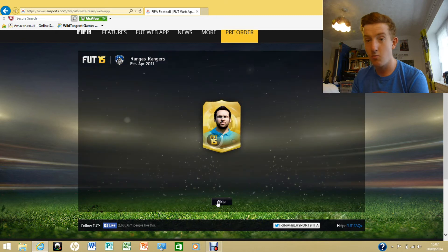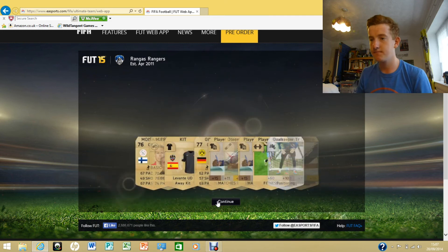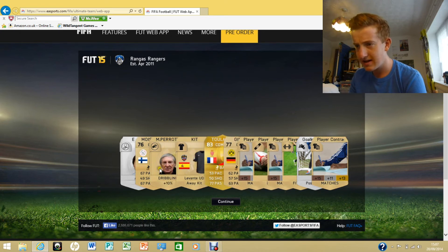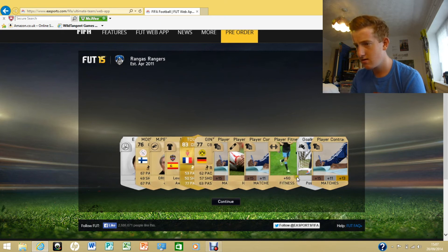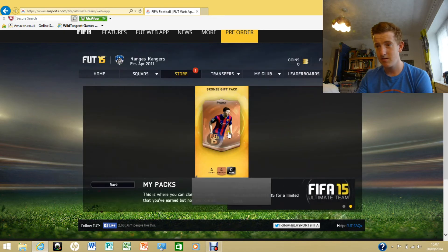Let's go into the last gold pack that's left and see what I've got in here. Toulalon — fantastic, he's looking like a pretty solid card, but he's getting on a bit. Ginter, Moisander. No different good cards, so yeah — looking good, looking like I might have some good coinage.